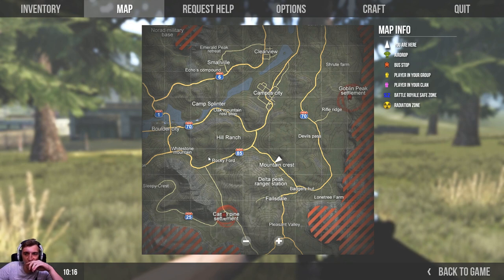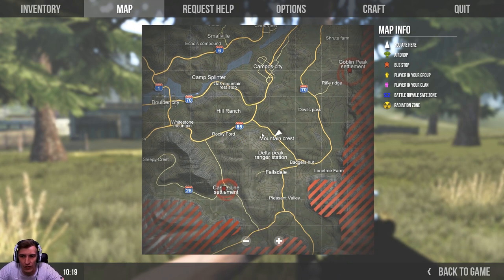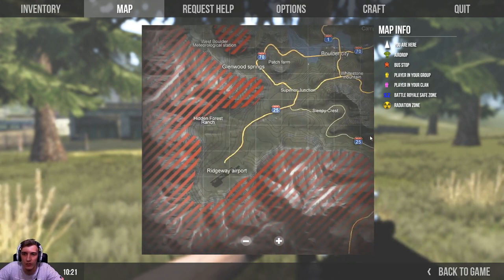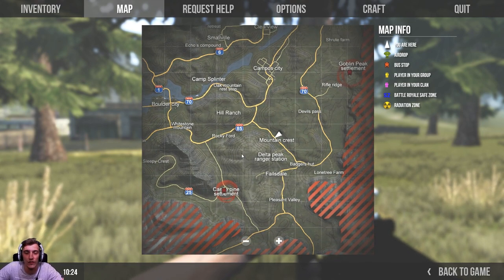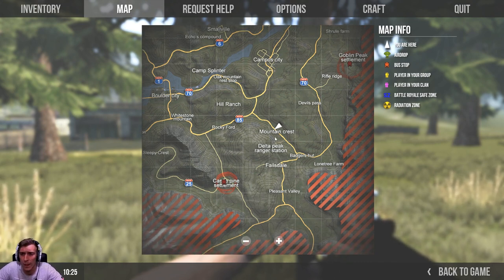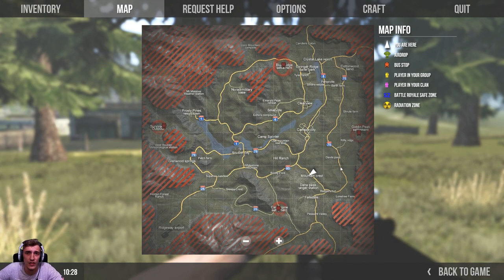You want to start off by getting yourself food, melee weapons, armor, a couple of backpacks — stuff like that. The place I recommend for beginners to loot would be Mountain Crest. You don't want to be a new player going straight to the airfield, because you're just going to get killed over and over. You want a small, secluded place where you can farm easily and barely see any players.